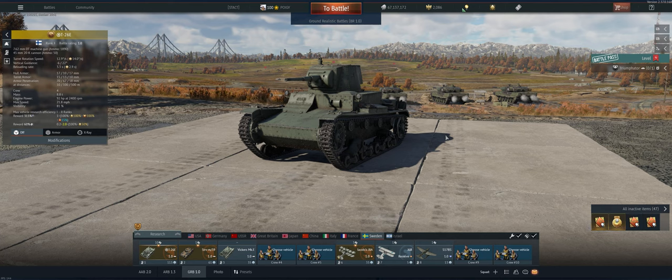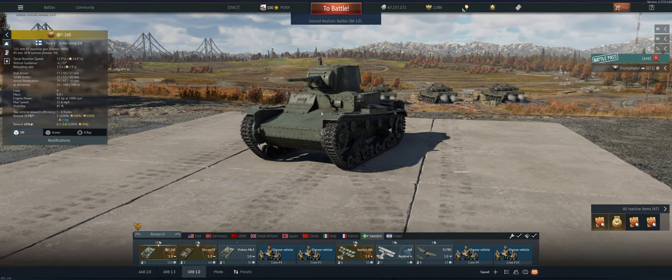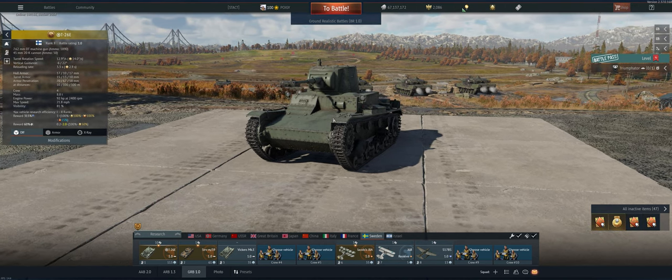Hey guys, welcome back to the channel. Poigie here getting ready to take out the Swedish T-26E in ground realistic. This is an absolute glass cannon — it hits very hard, the gun will pen pretty much anything, and it's got an APHE round that'll explode once it pens, so pretty much one-shot kills across the board. On the flip side, it has no armor and the crew pretty much all sits together. So don't get yourself into trading shots with somebody, because as soon as they shoot you, you're going to explode and die. Let's take it out and see what we can do.